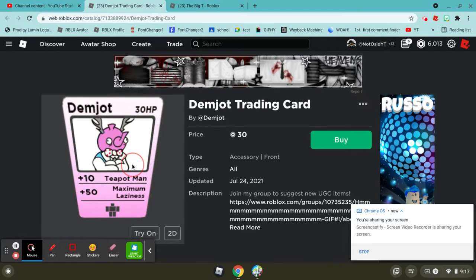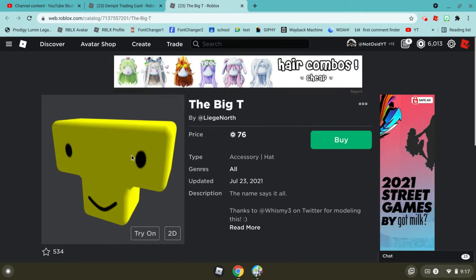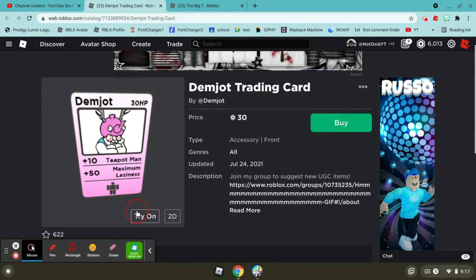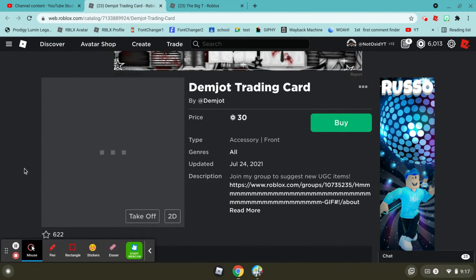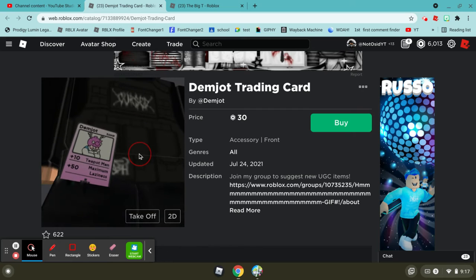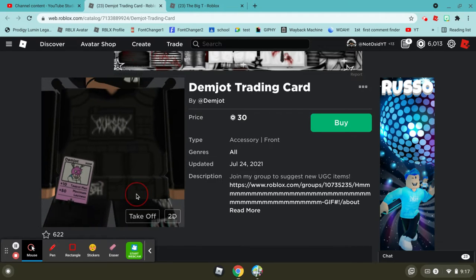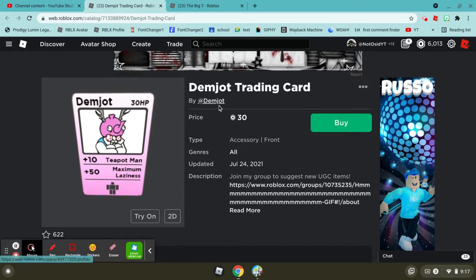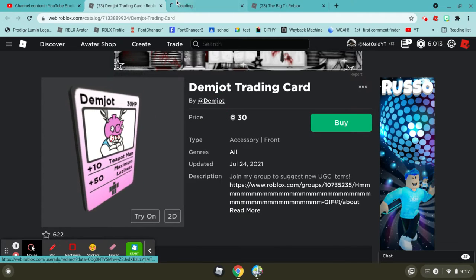We have the demjot trading card and the big t. This one is like a Pokémon card - it goes on your front, which is a little weird. It's pretty cool with the little trading card. Maximum laziness, and teapot man has 30 hit points. I think that's his Roblox avatar - let me check.